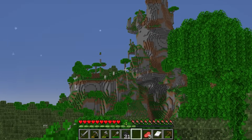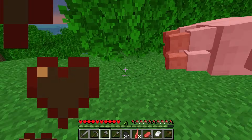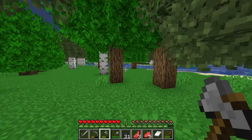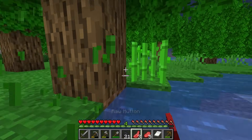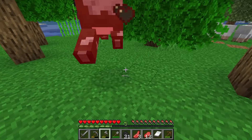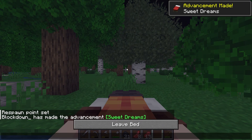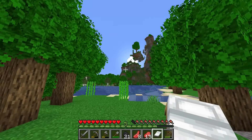Look at that over there — oh, savannah trees as well! Let's definitely head over in that direction. We're going to collect so many wood types. This is awesome. Oh, and sugar cane — that's good. There's so many animals here. You know what, I should probably sleep. All right, let's keep exploring and head over to those savannah trees.